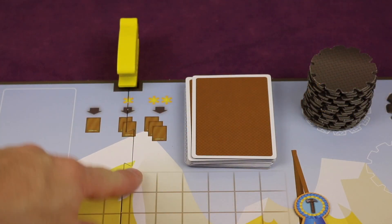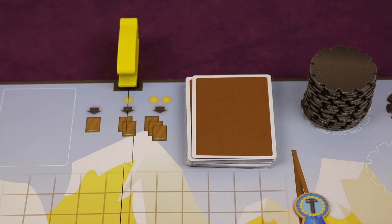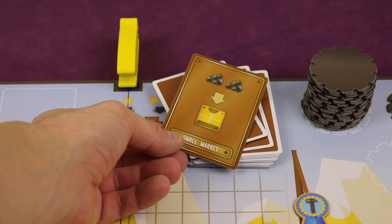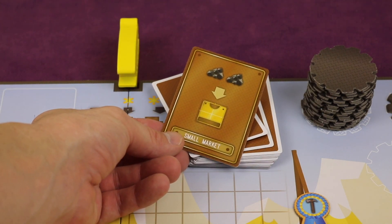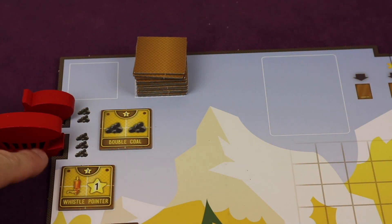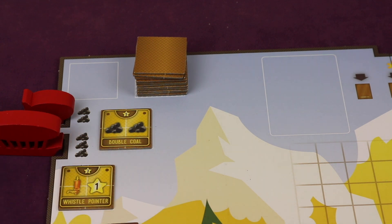You can go and get cards that will do different things. You get one for free when you go here, or you can spend one or two resources to get two or three cards. You can play these cards on your turn — they do different things like spending two coal to get a machine from the small market. Players normally spend two or three coal to get one of these in worker placement style, but if that spot is full, you could use the card to do it anyway.